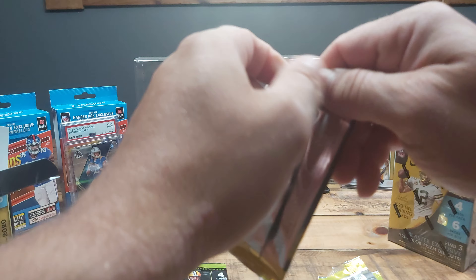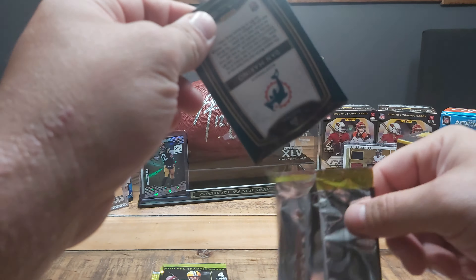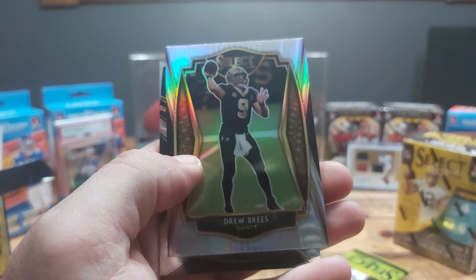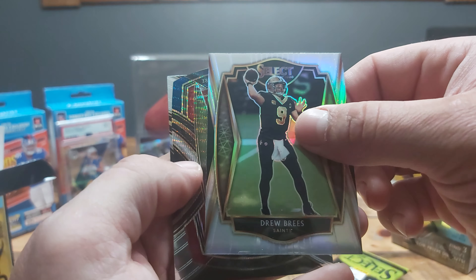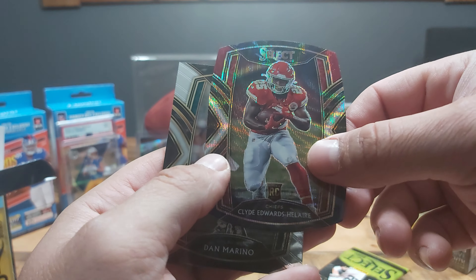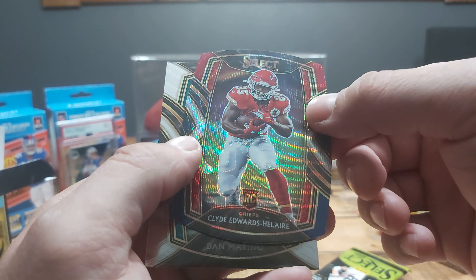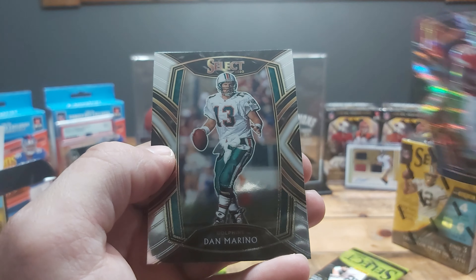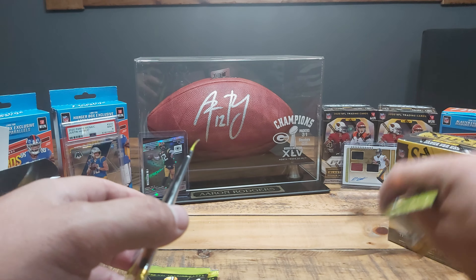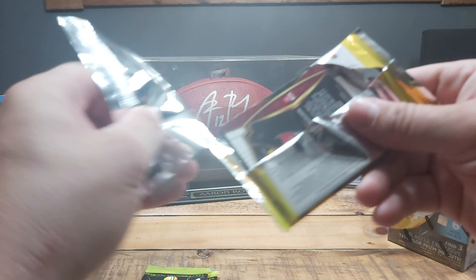Nothing really much in that one. Let's see what we got here — Cam Newton, and here's our silver prism and it's a Drew Brees! And we got a holo — Clyde Edwards-Helaire! That's actually not bad. I love that card, love the die cuts, I think it's awesome. Really nice card, and a Dan Marino cool holo. I had a hard time saying his name but it's a nice card.